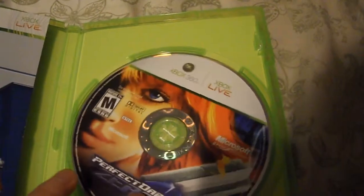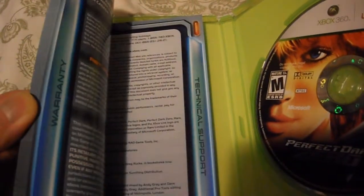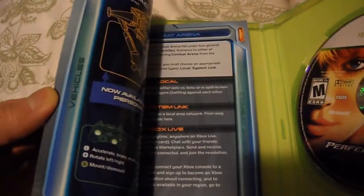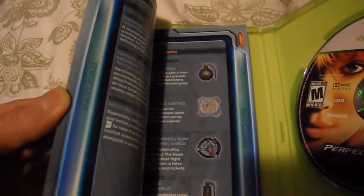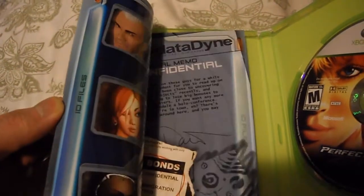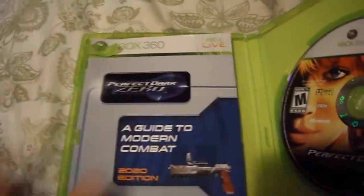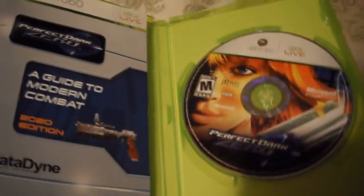Let's open up the disc here. There's the game disc and here's the manual. If you look at the manual, it's a full manual and there's color. It brings you back to the old school where you actually got manuals and could read about the story with color and everything.